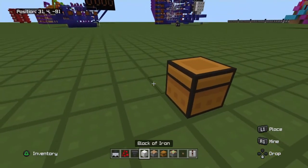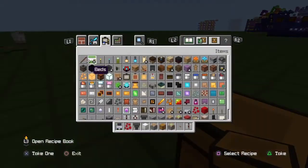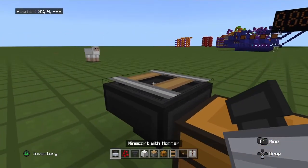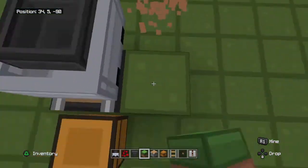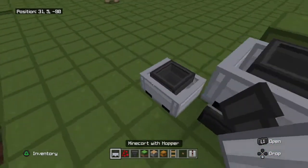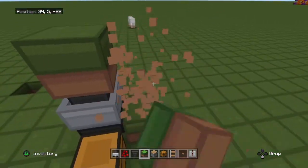You start with the chest — place your chest, place a hopper in the back of it like this, and then grab some rails and place them on top. Then on top of the rails you want to place your hopper minecart. After that, grab some dirt and place a block of dirt on top of the hopper minecart like that.